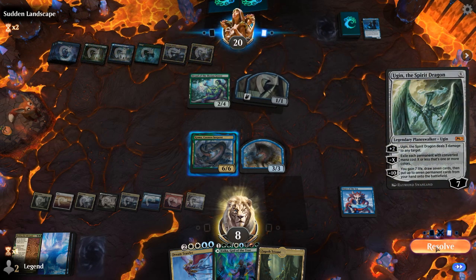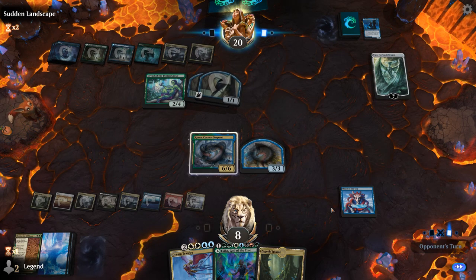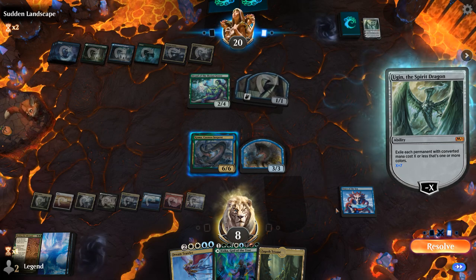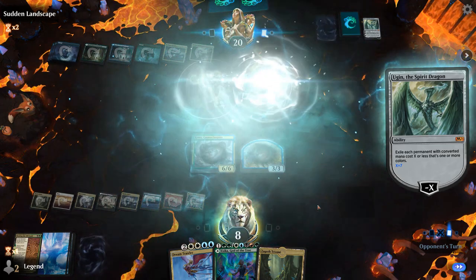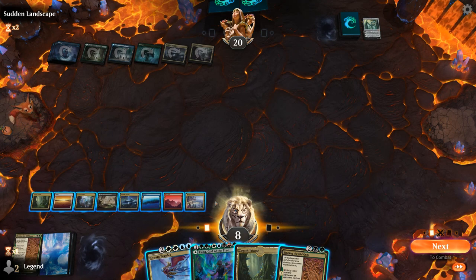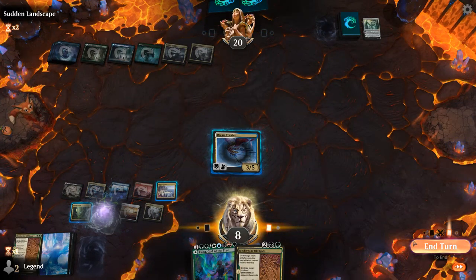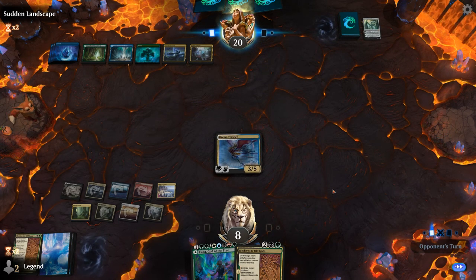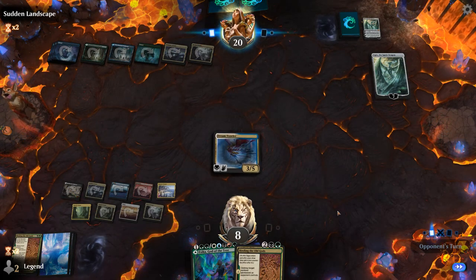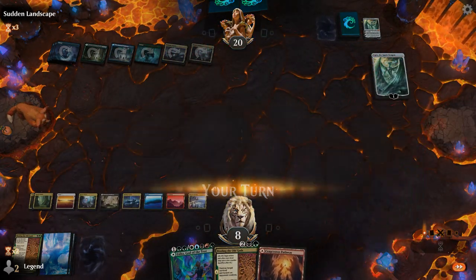Ugin the Spirit Dragon is going to have to minus 7 to get rid of Koma, at least. It might just go face, but then we can kill Ugin by tapping Dryad. Ugin just goes minus 7 to essentially exile the entire board. But we still have some leftovers. I think I like playing Dream Trawler now, and then we can maybe double spell Bridge and Binding in case they have another Ugin. I'll have to play Triome tapped if we want to double spell next turn. And yep, there's a second Ugin as expected. That can minus 6 to exile Dream Trawler. Then we can Binding Ugin, play Bridge, and hopefully they're out of Ugins.